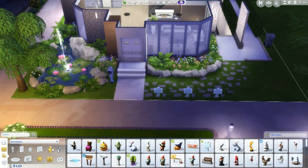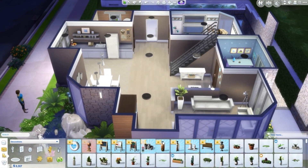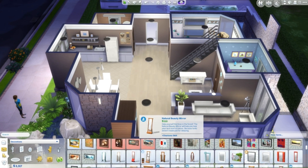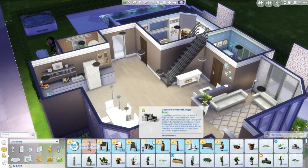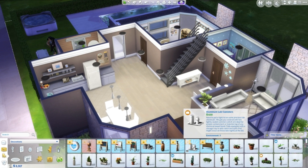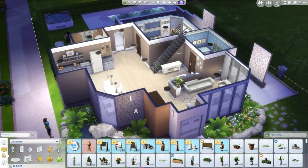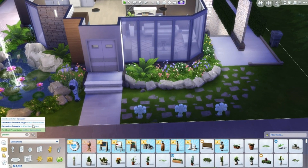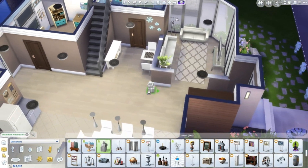Going into buy mode, a lot of these objects are the ones I was talking about. You can make a lot more steampunk-looking houses with objects from the science laboratory. You were able to do this in the past with the buy debug cheat, but now it just gets added right away into your catalog. There are also new decorative presents that are super adorable — another holiday addition.